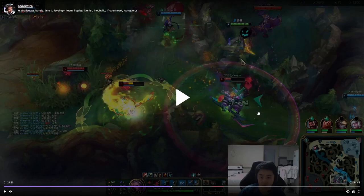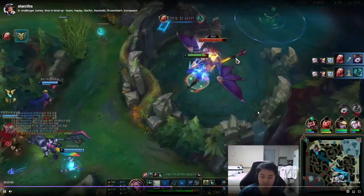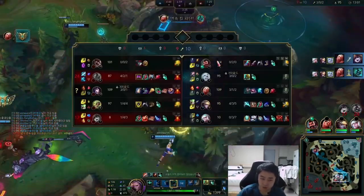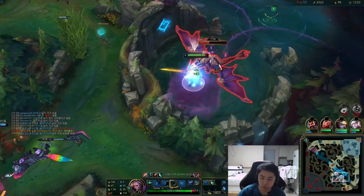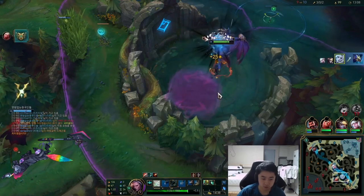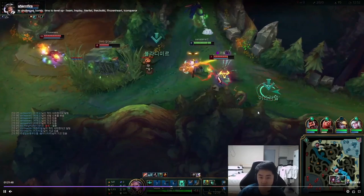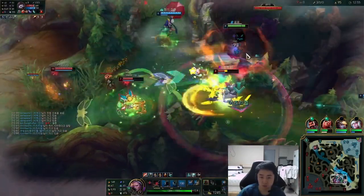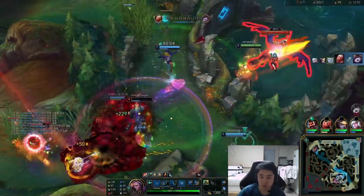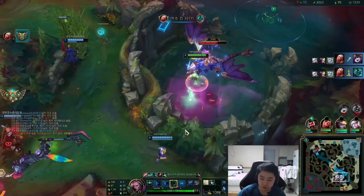They've over-committed and now I can get back in the fight, or I've done my job by surviving. Being patient is really important. I could have been looking for resets — which is what you want on Viego — but sometimes it's just not possible. In this scenario they could have killed me, but I'm still alive.